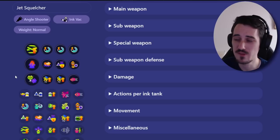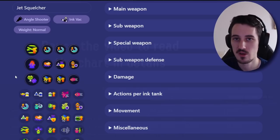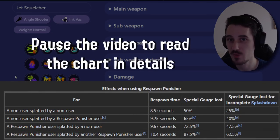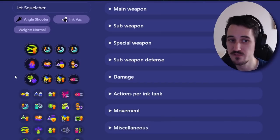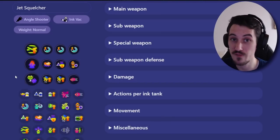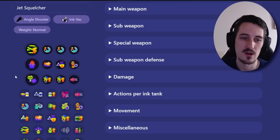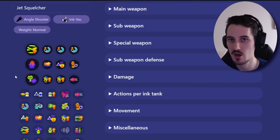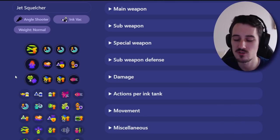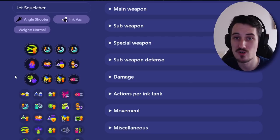Respawn Punisher is a double-edged sword. When you splat someone, you increase the time it takes for them to respawn and also give a penalty on their special charge. The reason you don't want this on a frontline or anything engaging close fights is that it also affects you — even more than your opponents. You'll see it on E-Liter and Jet Squelcher, things that really don't want to engage and should not be caught out. You can go 15-1 or 15-2 in a game. I've been a Tri-Stringer main since the beginning, and if you're playing safe, Respawn Punisher is perfectly fine.